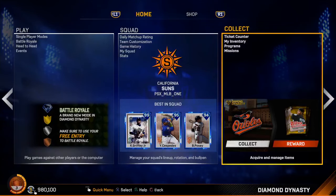On this screen we can see Battle Royale. You do get a free entry again this year. It looks like they haven't added any new tiers like Ruby or Amethyst — they're sticking to Bronze, Silver, Gold, and Diamond. We also see a 99 overall Ken Griffey Jr., which I'm assuming is going to be Prime Ken Griffey Jr. I cannot wait to get my hands on that card, and it looks like we'll find out a little bit later on how you get it.